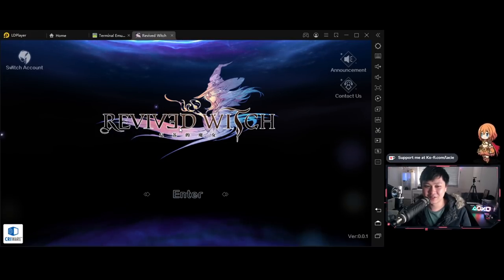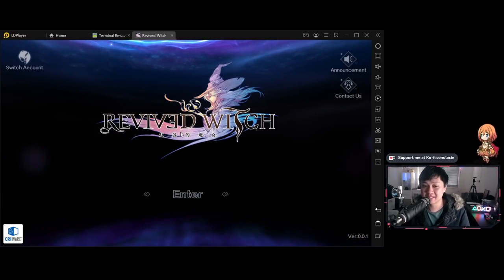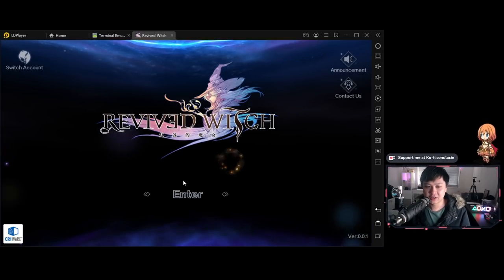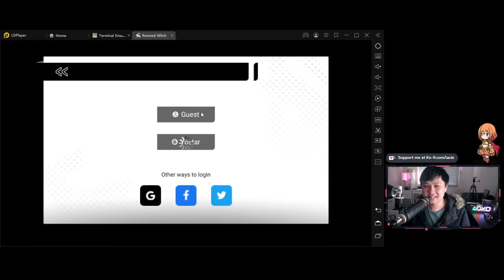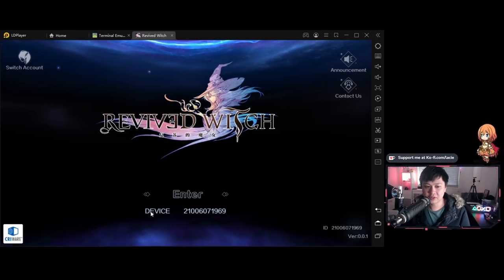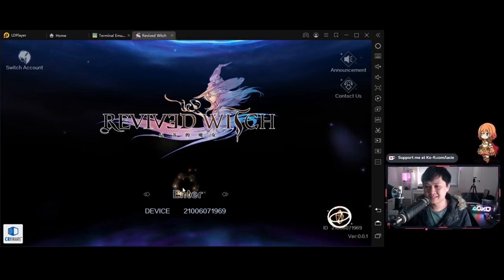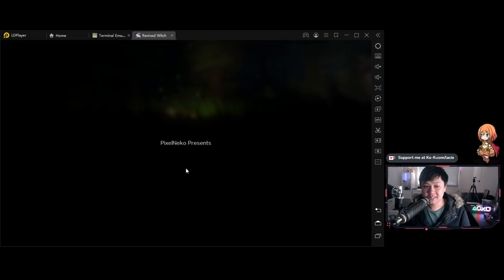The first thing you see is this logo — it's so reminiscent of Final Fantasy. You can compare it to any Final Fantasy logo and be like, wait, are they both by Square? Let's enter the game. So it looks like I've got a device ID here and it's published by Yoastar. Yoastar are pretty famous for publishing games like Arknights, Azur Lane, and a couple of others like Mahjong Soul. From a publisher point of view, Yoastar is generally pretty trusted in the community. And Pixel Neko are the developers of the game.